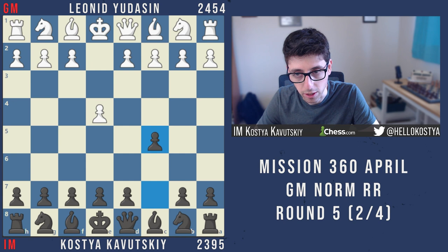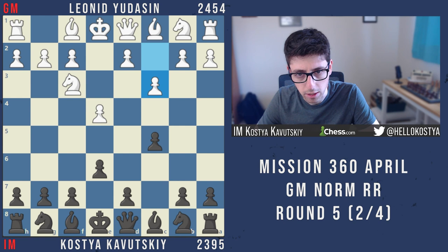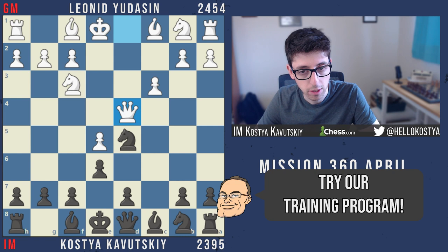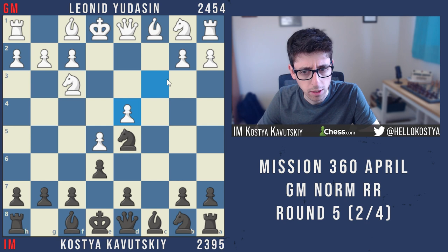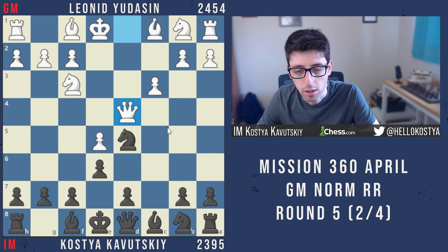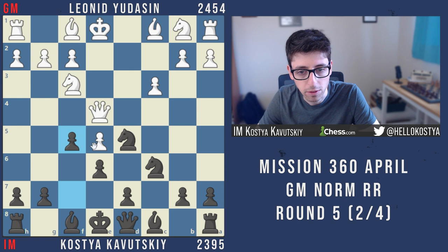He ends up playing the c3 Sicilian, which was pretty surprising — I don't think I had seen many games of his where he did this. I stuck to my usual line: knight f6, e5, knight d5, d4, and he takes here with the queen. Normally white takes with the pawn and there's tons of theory in this position — it's a big main line. Taking with the queen has always been a little speculative, but I felt like I got a great position. I went knight c6, queen e4, and f5 — a typical idea. If white takes en passant, black takes with the knight and gets a strong center.